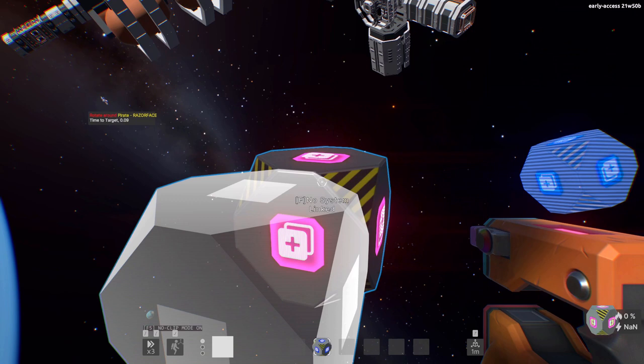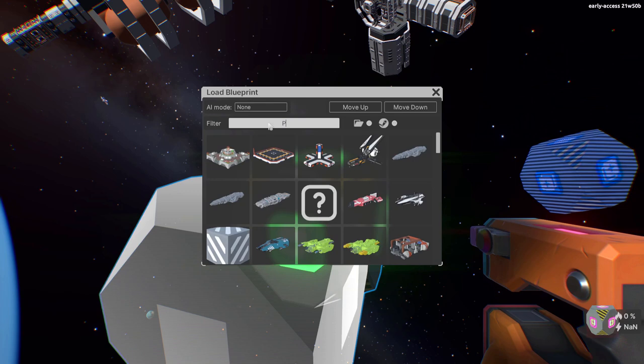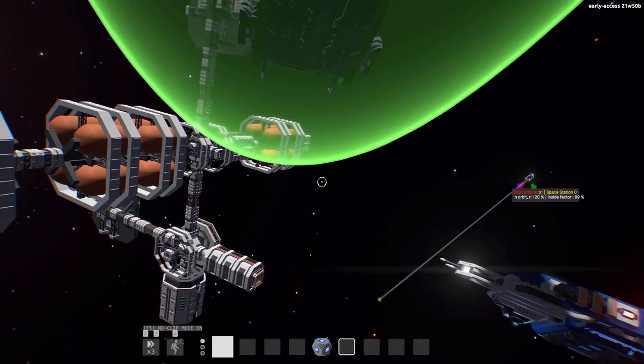I also added some quality-of-life improvements to blueprints. There is now a name filter, some toggles to display workshop or local blueprints only, and a nice little preview on the right with a bigger picture and more information. You will need to re-export to see the new information though.